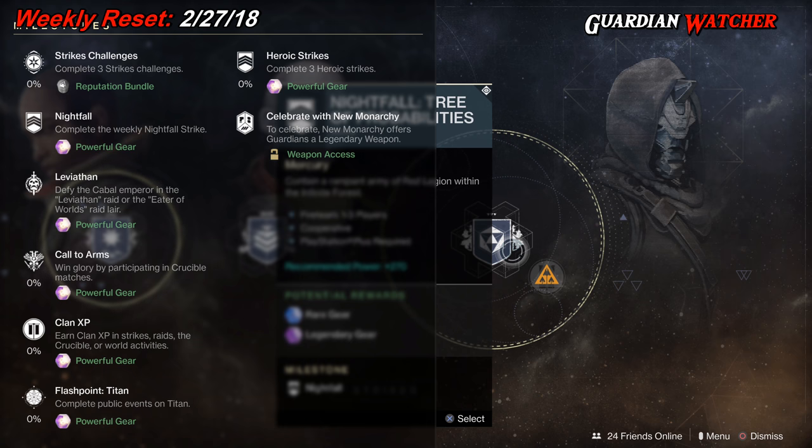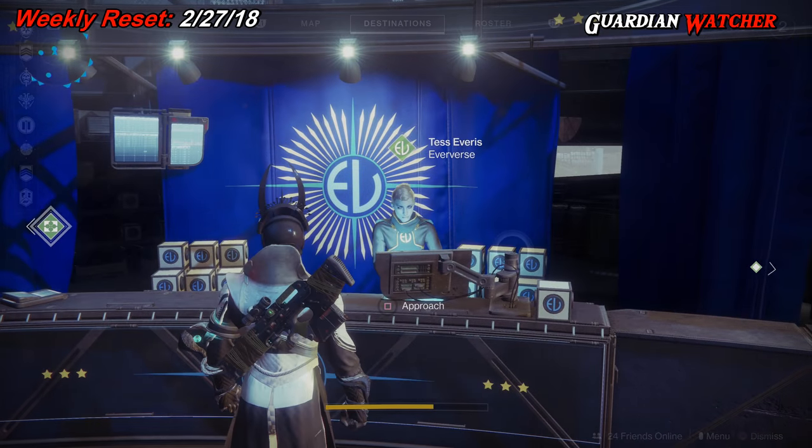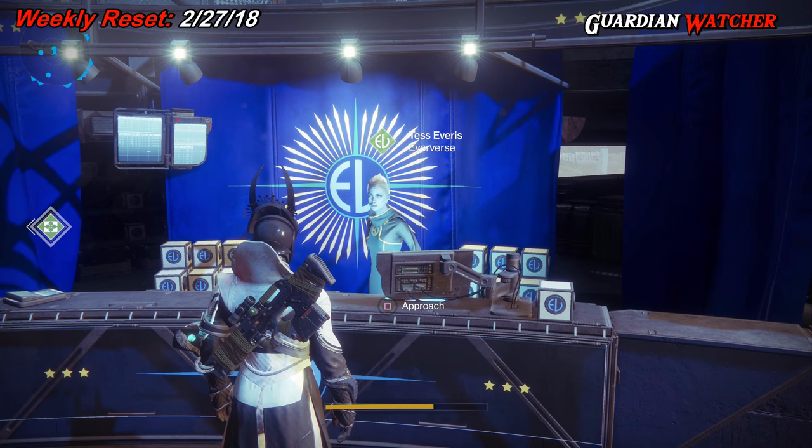Last but not least, we are allowed to celebrate with New Monarchy. New Monarchy offers guardians a legendary weapon. If you chose New Monarchy for the faction rally last week, they won again for the third time in a row — congratulations to New Monarchy! Now let's see what Tess Everis has this week at the Eververse.